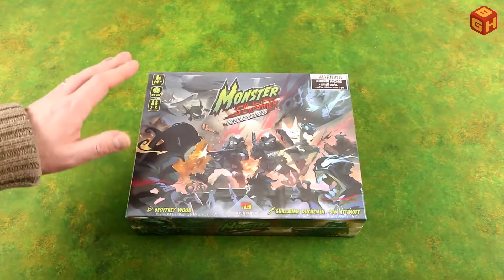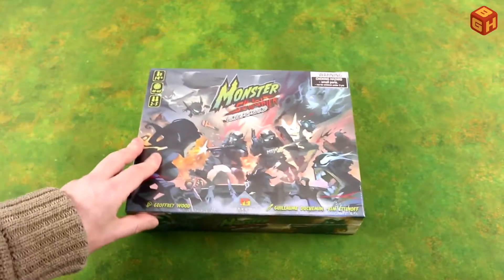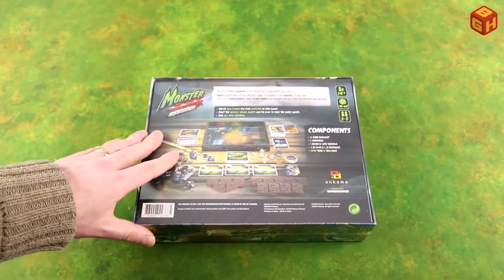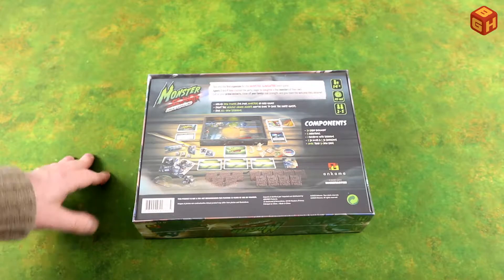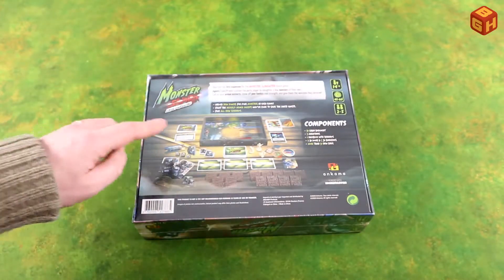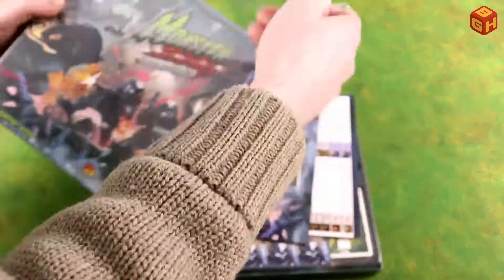Monster Slaughter Underground by Ankama Games, idea by Jeffrey Wood, and art by Guillaume and Kim Etinoff. It's for ages 14 and up, plays in about 45 to 60 minutes, two to five players. It's an add-on to the core game, and on the back you can see that this expansion uses the box as the game board, just like the core game. We've got a completely illustrated box, some new miniatures, new 3D doors and barricades, and lots of new cards and tokens.